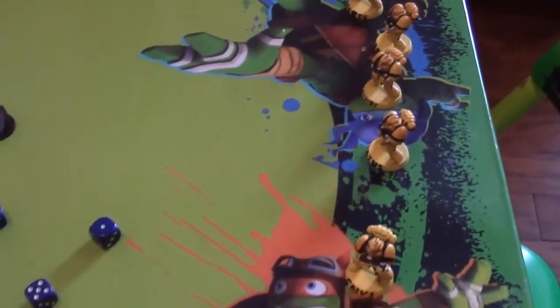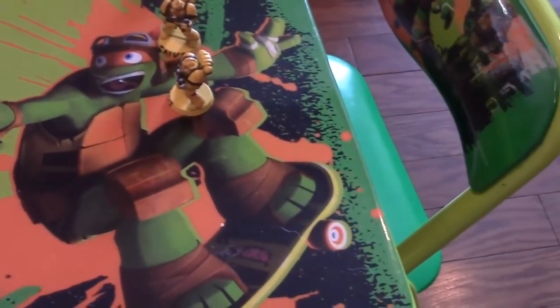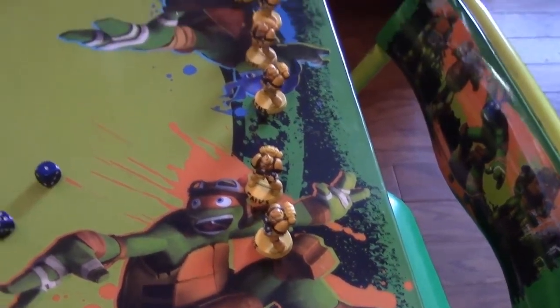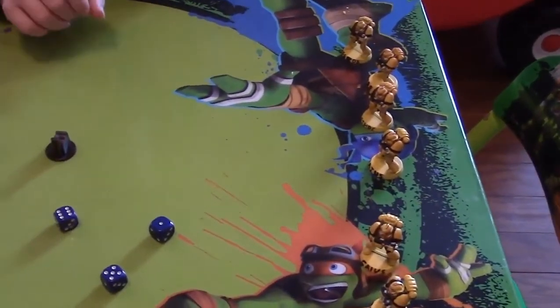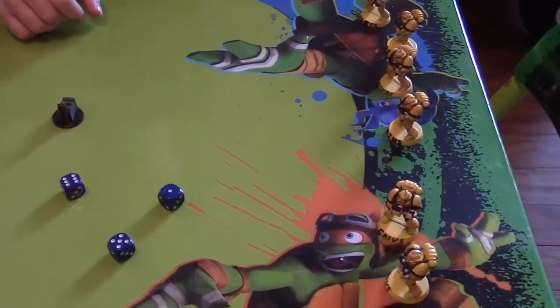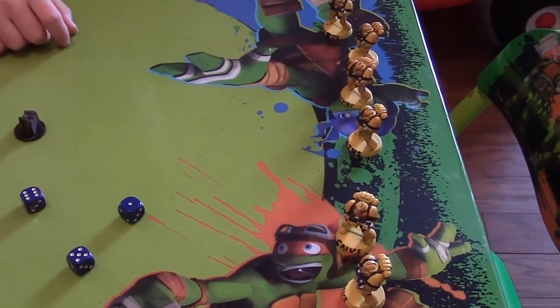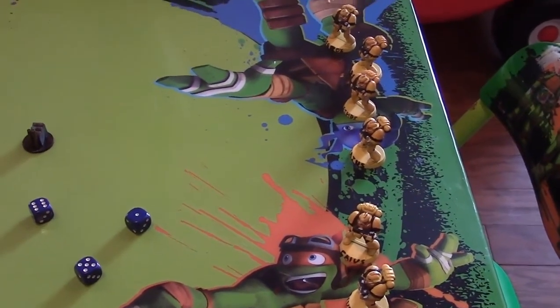The closest guy here and these two come off. Wow, oh my goodness. Team Yellow is down to 6 guys. No assault phase — he shot, so now we're going to be back with movement for Team Yellow, turn 1.